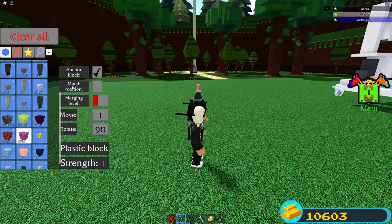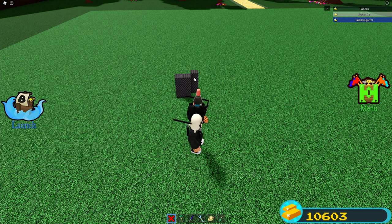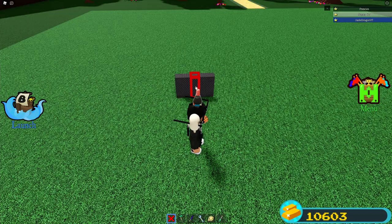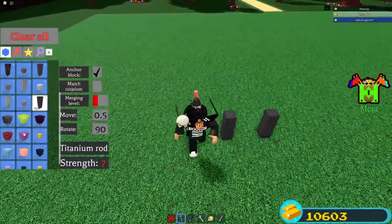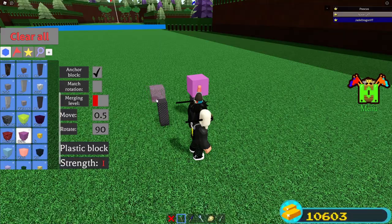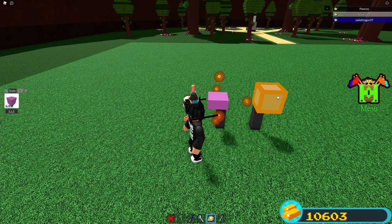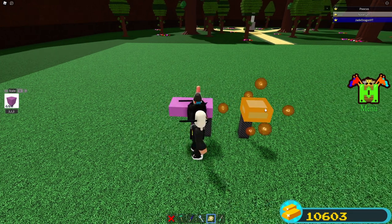First, place five rods like this, then go ahead and delete the three middle ones. Put your move onto 0.5 and place a plastic block on each side on the corners. Now we're going to scale down one time on each side and scale out two times on each side, then scale out four times. You should have a total of four studs, one stud, and six studs. Studs are shown in the left middle corner — they're basically just increments of blocks.